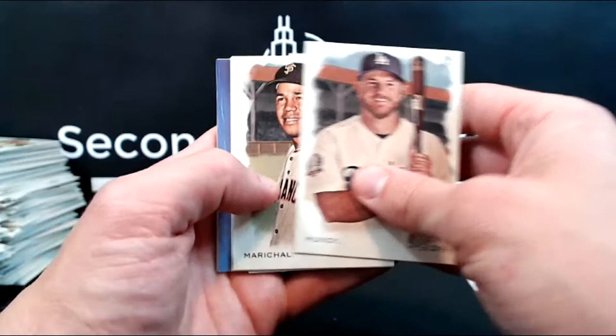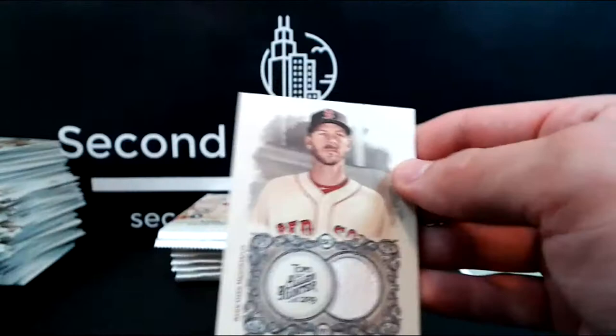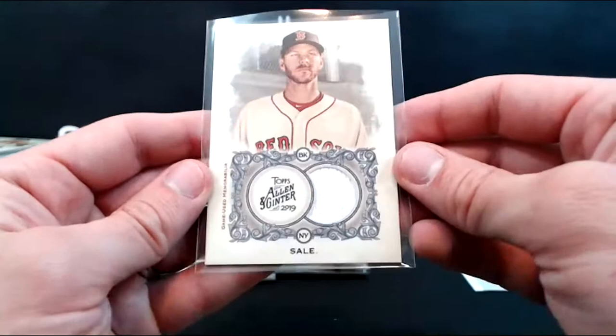Max Muncy, Marichal, Willie Adames, Colby Allard. Gintry back, History of Flight. Chris Sale, Red Sox — just like we were talking about, tons of Red Sox relics. Chris Sale, Red Sox jersey relic. I think Topps really has a missed opportunity having a Chris Sale relic series where he cuts up the jersey for you. But I don't know how that would go over.